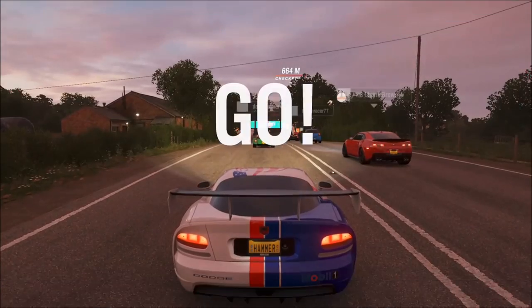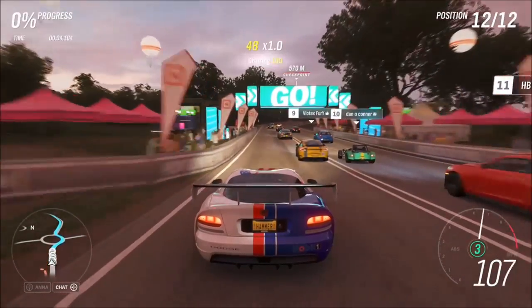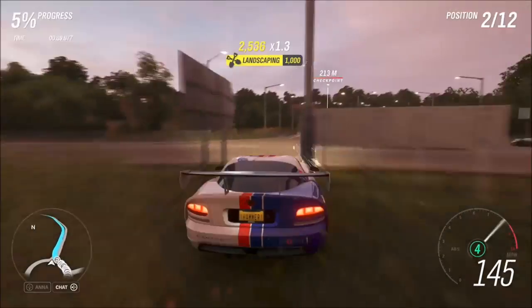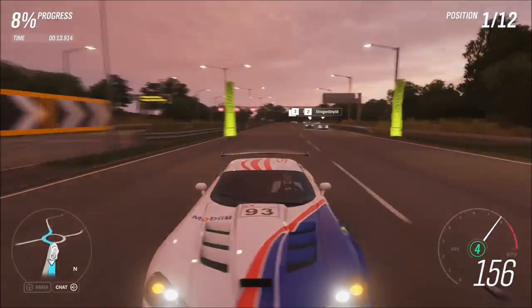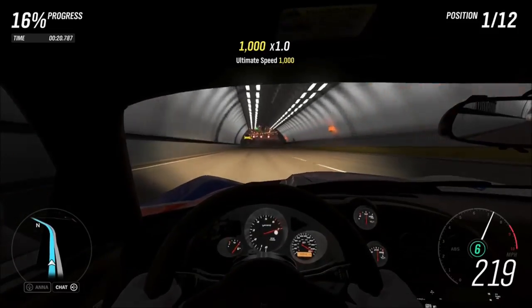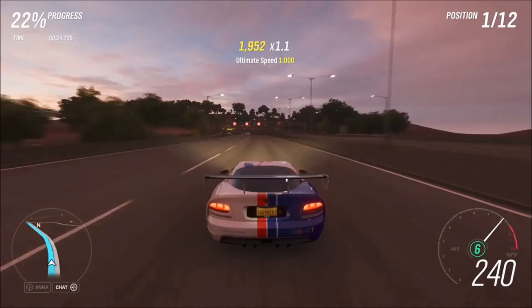As you can see from the gameplay here, one of the best points about the Viper is that — in a similar way to cars like the Mono and the Radical — especially track day toys in particular, one of the biggest single advantages they have is top speed handling. They can not only go really quick, like Veyron territory, Koenigsegg territory in some cases, but they can usually corner much more sharply than those cars can.